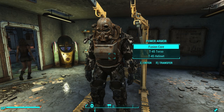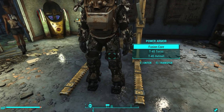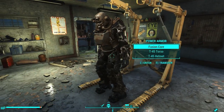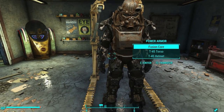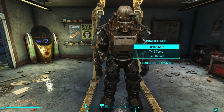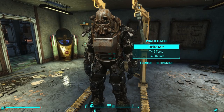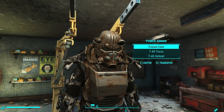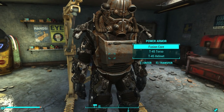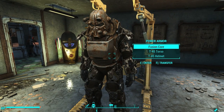What has happened is the game considers the power armor frame to be a container, much like a chest. Because you installed a mod that has a .ESM, it triggered the cell reset bug, which caused this container — the power armor frame — to reset itself to factory defaults, that is, to the way it was in the world when you found it. When you first found this power armor frame, it had only the T-45 helmet and the T-45 torso, so the cell reset bug deleted everything on it and put back the T-45.